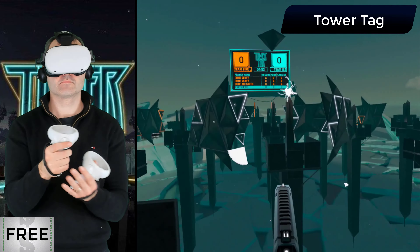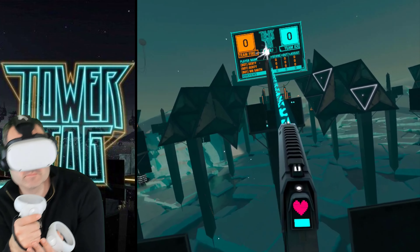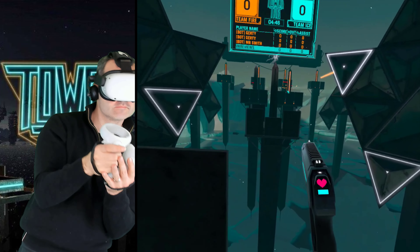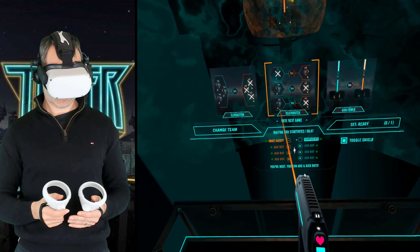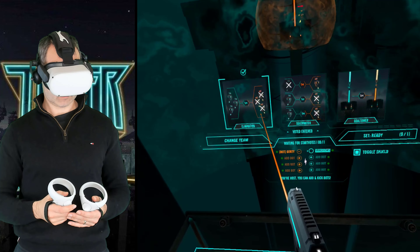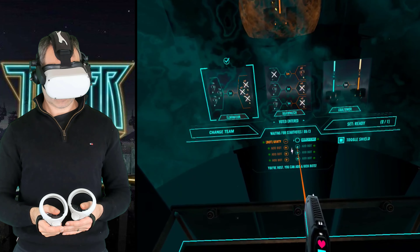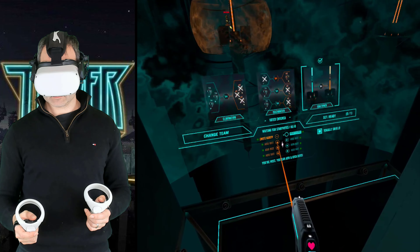Now back to the gun games. This next game is Tower Tag. It's a PvP shooter and completely free. There are three main game modes: the standard deathmatch mode; the elimination mode, where the game restarts only once one team has been eliminated by the other; and a capture the base mode, where you score points by capturing the opposing team's starting location.